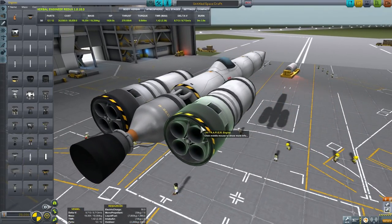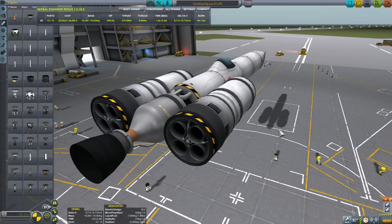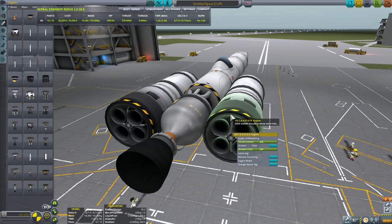Instead we're going to be using a nuclear engine — an LV engine, which is basically the plutonium-based nuclear engine that only uses liquid fuel. In other words, we're basically just bringing liquid fuel tanks with us.